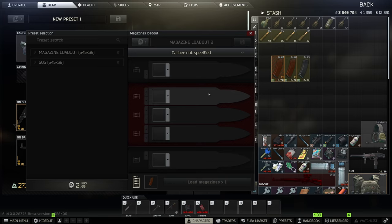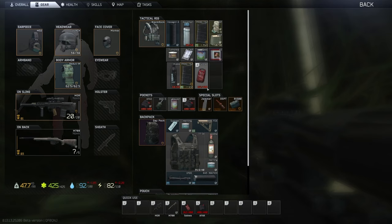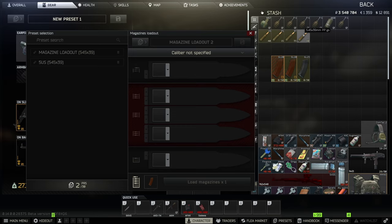Let's talk about the amazing magazine loadout feature introduced in patch 0.14. I believe you're not using this feature enough. At the beginning of the wipe, ammo type is really important — I usually loot woods and other maps and prioritize getting BT and PP ammo, which are some of the best starter ammos right now.